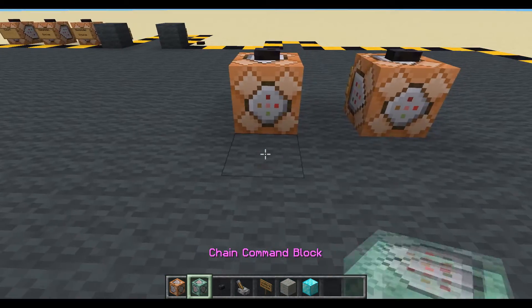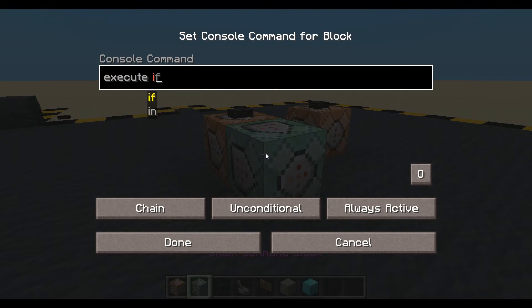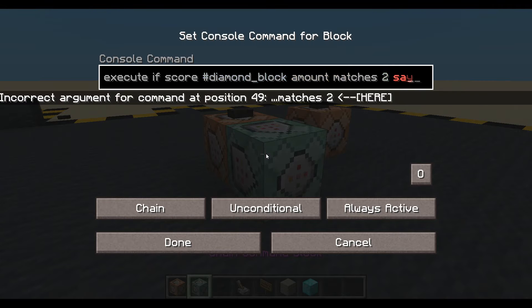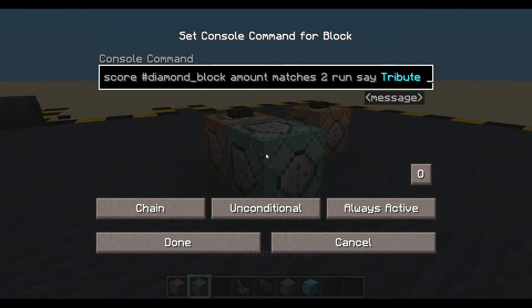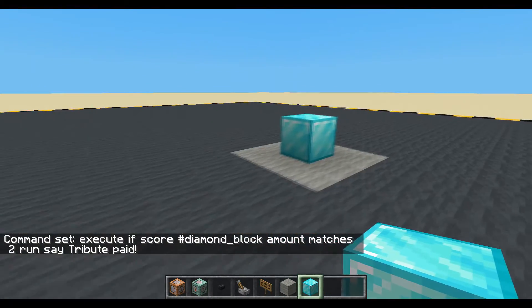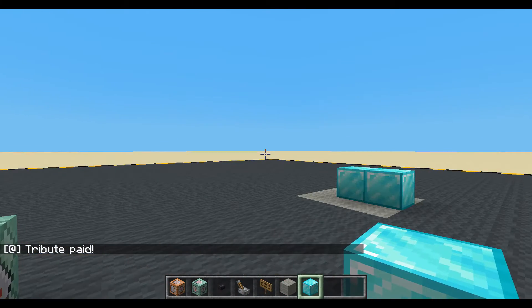Let's do something with that number. We could do very simply something like: execute if score — fake player, diamond block — amount matches 2, run say 'tribute paid'. We got one — nothing. Got two — tribute paid. Maybe the door opens and they can continue.